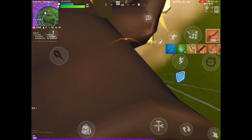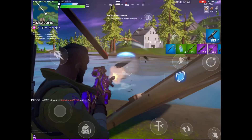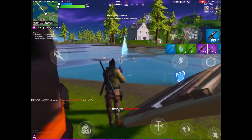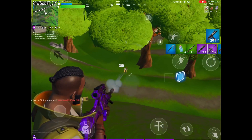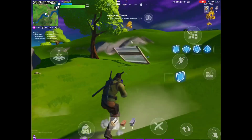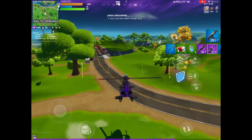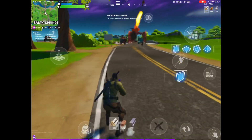After dropping at the Shark and getting Skye's Scar as well as the Minigun, I would then go to Pleasant. Usually there'll be a good amount of people there, and once you clear that out, you can grab the Helicopter if it's still there. But honestly, you really don't need it if you still have the Grappler, because the Grappler might be better to use than the Helicopter even.